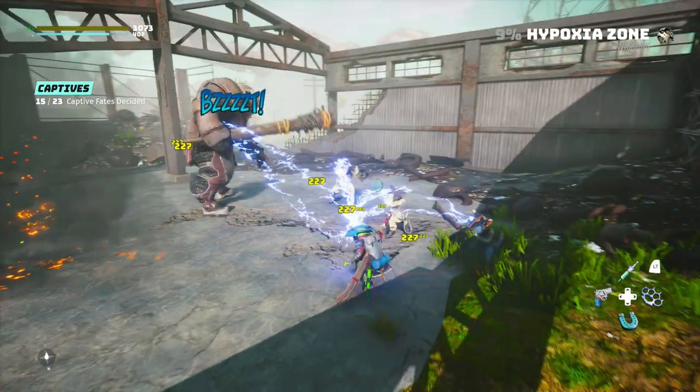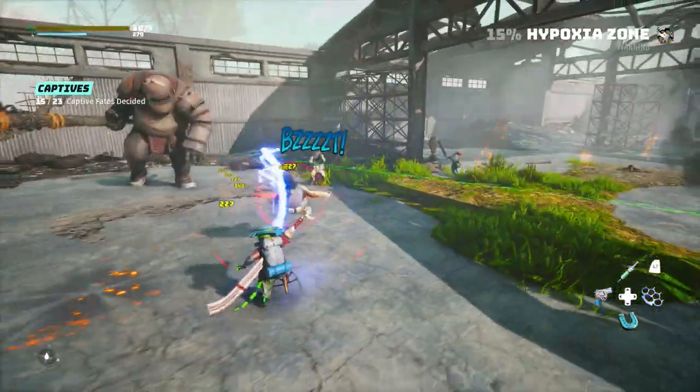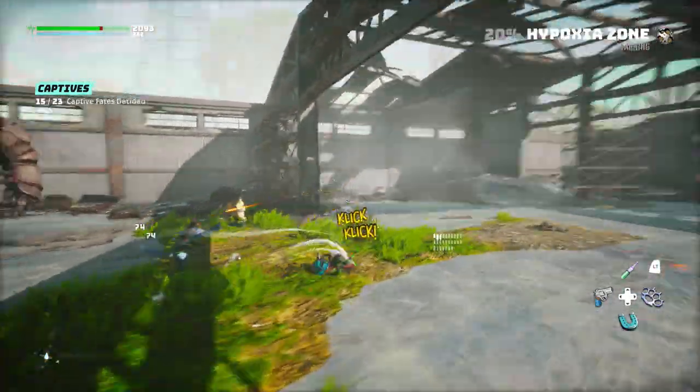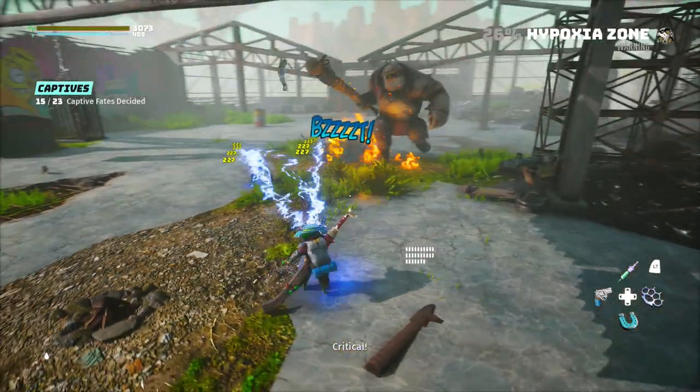Today's build is about unlimited power. We are focusing on the Psyfreak today, channeling all sorts of voodoo magic to take down enemies, primarily from range. We are basically Emperor Palpatine and the other mutants are the Jedi. Let's execute order 66.